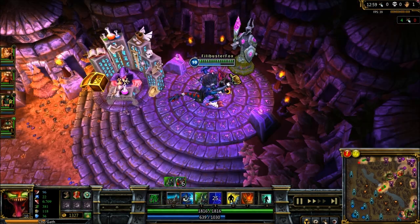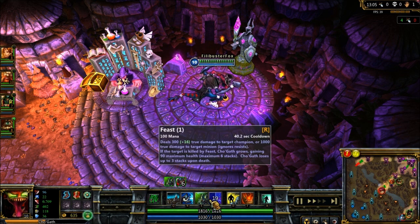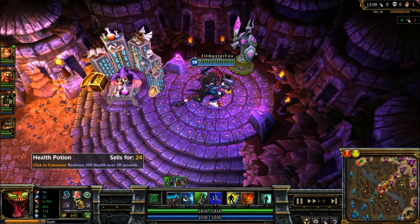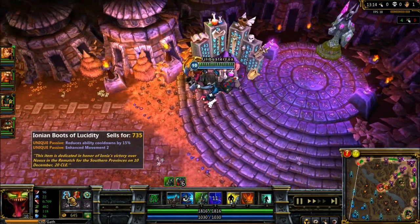You'll see I'll block my Ionian Boots here and my Glacial Shield to get my cooldown reduction, bringing my Feast down to a 40-second cooldown. Every little bit helps, and I get a little more cooldown reduction by the end of the match. That's my initial build — getting that Glacial Shroud and Ionian Boots.